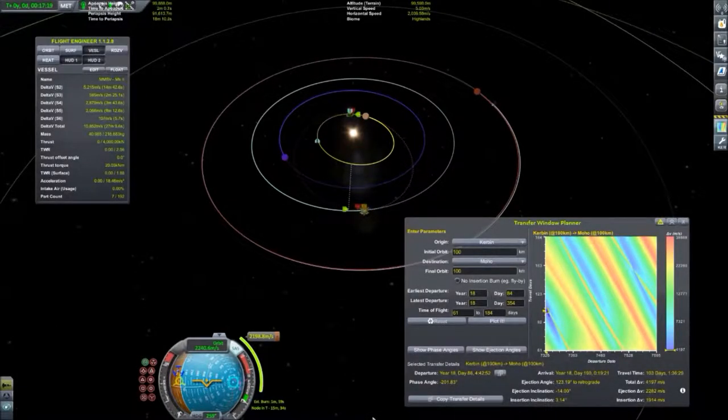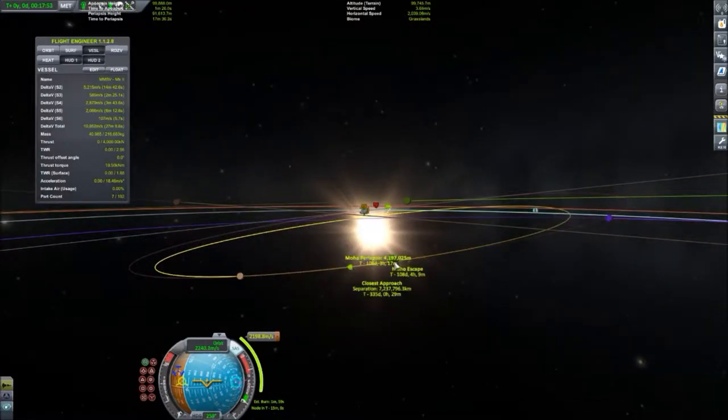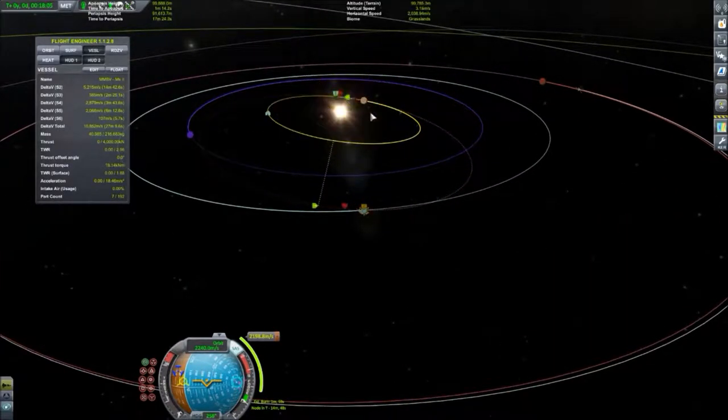Look at the maneuver node I actually managed to get. Technically this should take about 2,300 meters per second of delta-V to get there — I actually managed it with 2,200, probably because I launched at an incline, which saved us a little fuel. We're getting an encounter really close to our periapsis, which is great on the first pass. I'll be doing this with the ship, making slight adjustments in space. I'll see you when we're there.